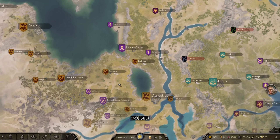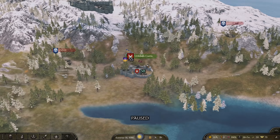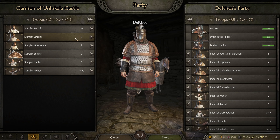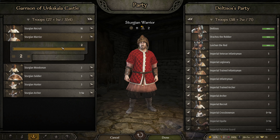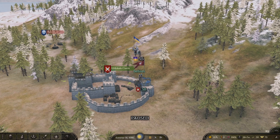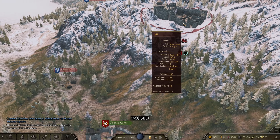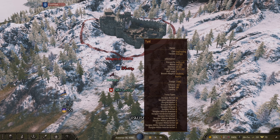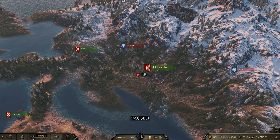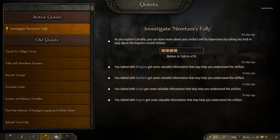We now have two castles — one over in Azarii territory, but we'll come back to that. We're focusing on Sturgeon territory for now. I've been trying to fill up the garrison with Sturgeon soldiers since they're a bit happier with that, and I want to keep the empire soldiers in my party. One castle only has 196 defenders, which isn't too bad. My companions are running off doing their own thing, but I want one back to govern this place — preferably a Sturgeon governor.